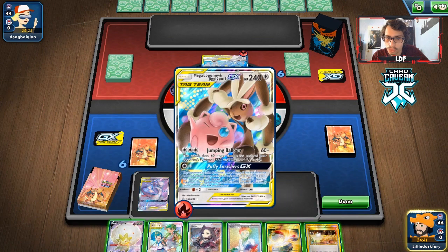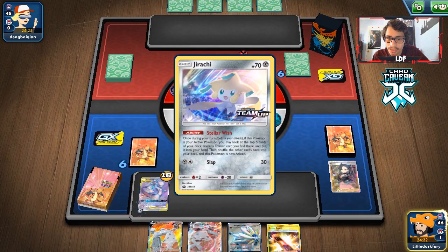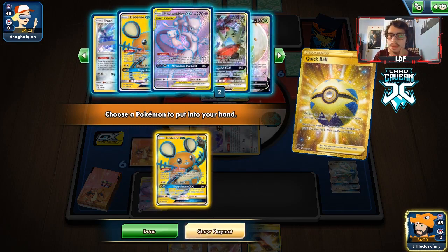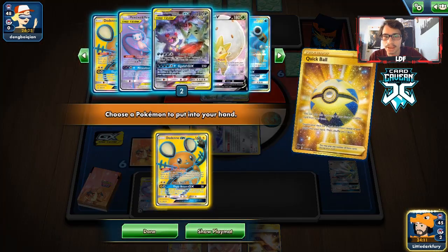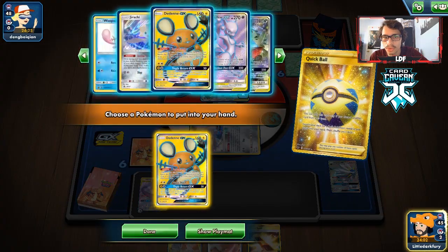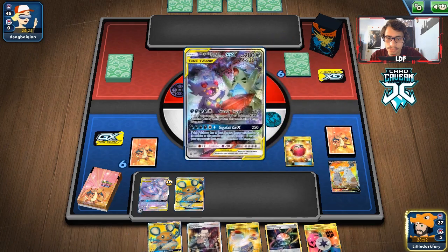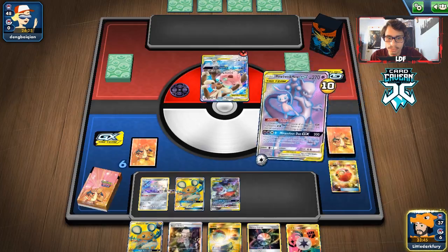They just pass. We draw a Switch. We'll Marnie them. I don't think we're going to get the Soul Burst Turn 1. We use Stellar Wish, get a Quick Ball, get the Tyranitar Sableye. We have a Boss's Orders too. We switch and retreat. Turn 1 Soul Burst — let's go! We put all that energy on the Tyranitar Sableye. They are doing a lot with Jumping Balloon though — if they mine us into a Welder and two energies, Mewtwo is going to get hit very hard.